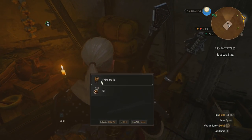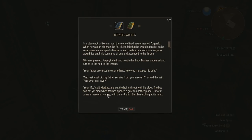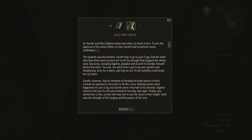I may not want to buy anything from you, but I'm going to loot your store. Tales and Favourites — that's the one I got from the guy. I should probably read this if I want to continue this quest. So let's do this. 'Sir Gareth and Miss Daphne loved each other so much it hurt. To win the approval of his future father-in-law, Gareth had to perform seven challenges. The seventh was the hardest — Gareth had to go to Lynx's Crack, find the witch who lives there, and convince her to lift the draught that plagued the whole land.'